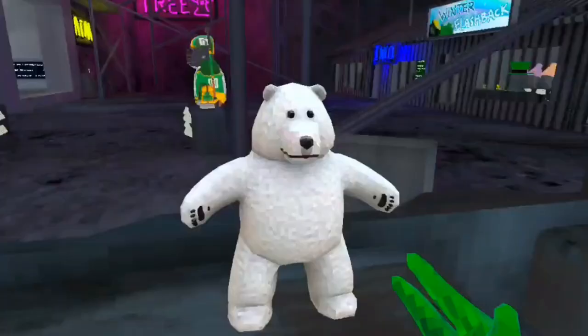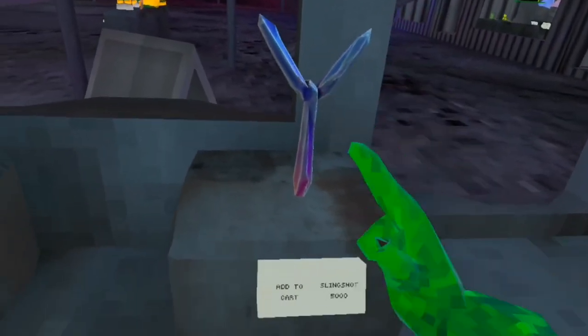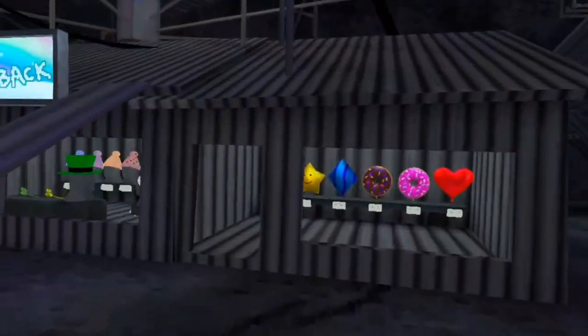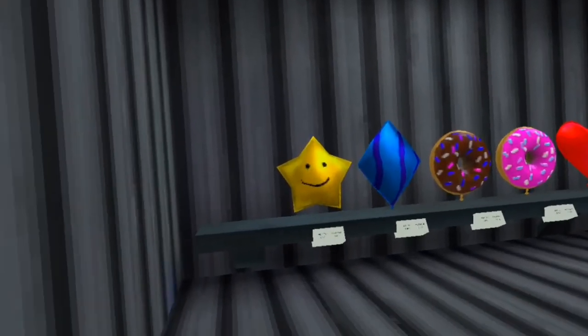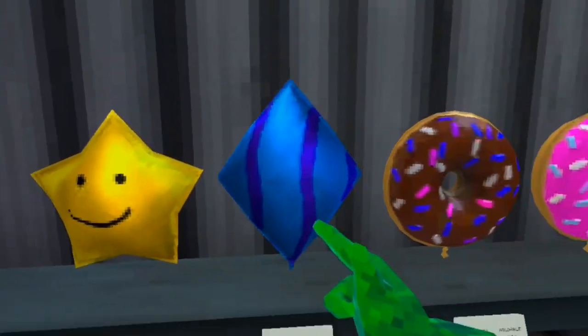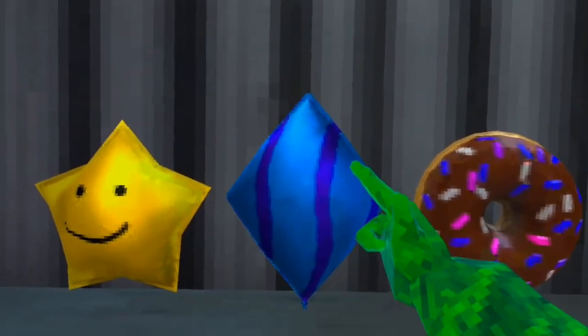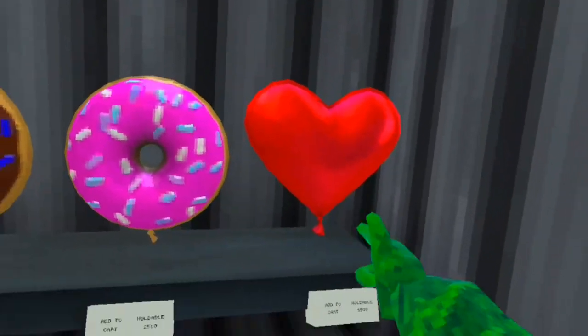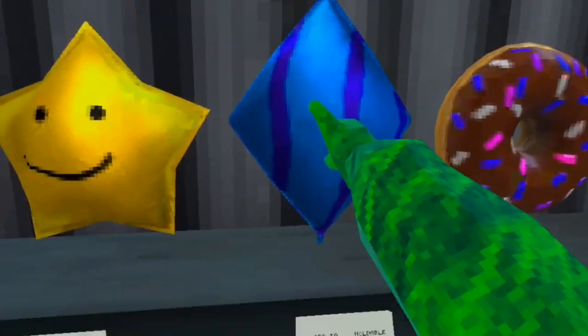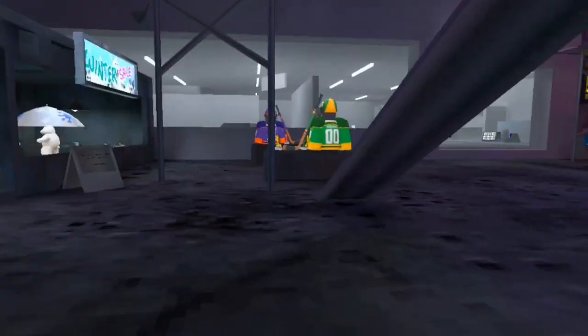Got a polar bear. And we got this slingshot — I'll show you guys what that does after I go over everything. So over here we have some balloons: got a star, a diamond-shaped one, two donuts, and a heart. I actually like this one — the diamond.